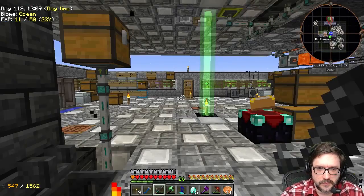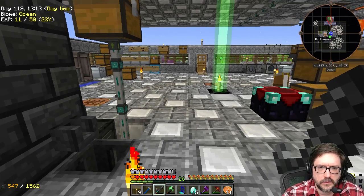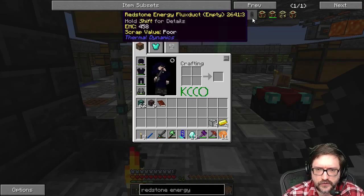Hello world, and Tech76 here, and welcome to episode number 37 of Project Ozone. Today we are going to work on making some red-style energy frames.